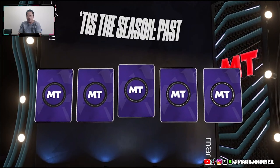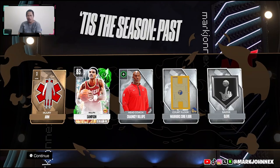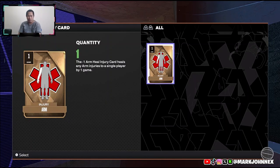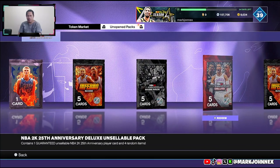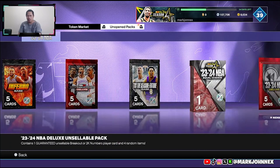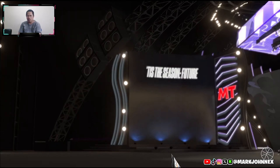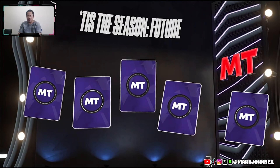Imagine if you pull a diamond. The Emerald - we're off. Come on, we're not getting shakes. This is the base pack. Base pack - this is the Season Future.